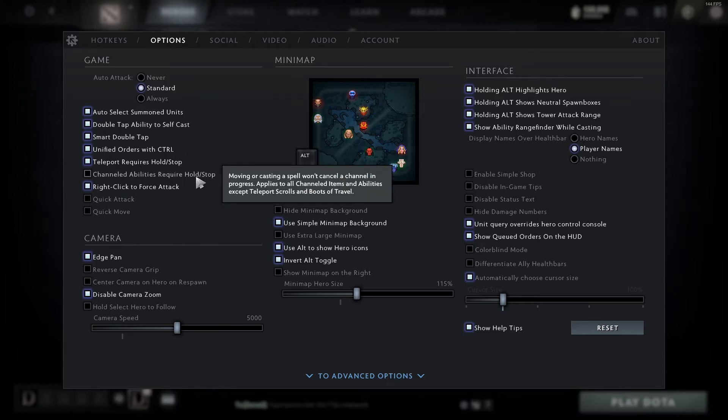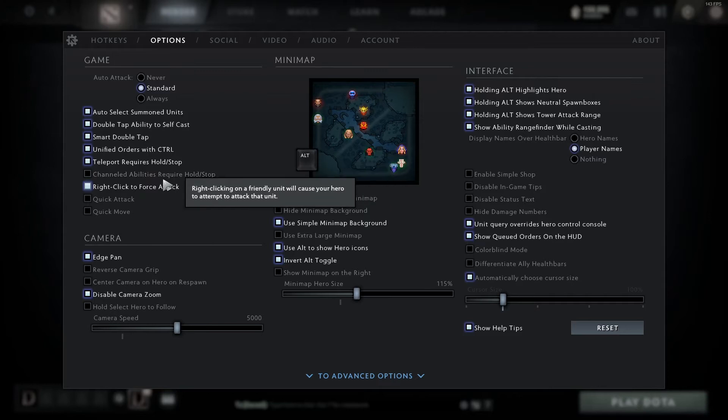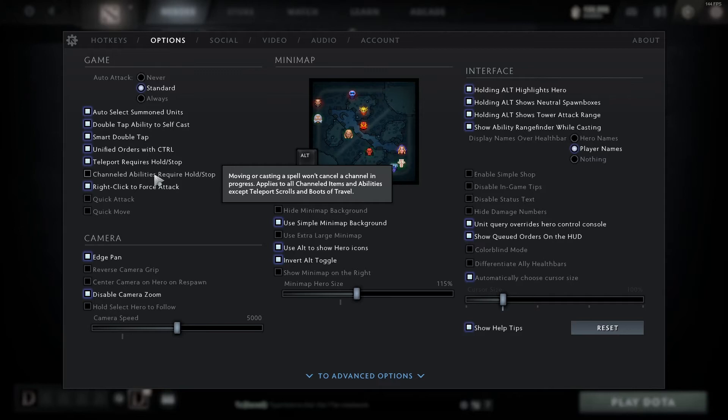If you play something like Enigma with Black Hole or Witch Doctor with his ultimate, you could also have channel abilities require hold stop, so you don't accidentally right-click and screw that up. I don't play those heroes all that often, and I'm pretty good at not canceling those abilities, but that's something else you could use if you want to.